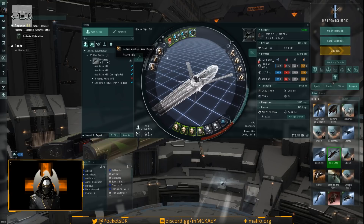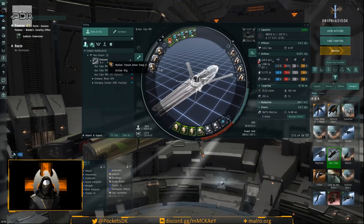In the rigs we have a medium auxiliary nano pump two and medium capacitor control circuit two. People have asked about the buffer rig in an active fit — what it allowed me to do was bring up my base armor pool which did seem to help. It also fit, and none of the t1 versions fit in that spot, so it gave a little extra buffer to buy time during the last wave.